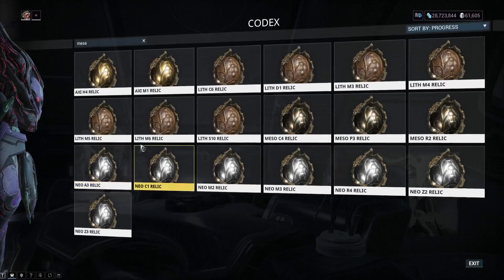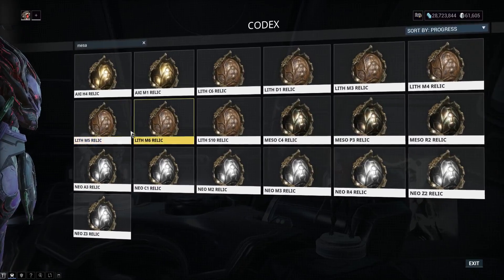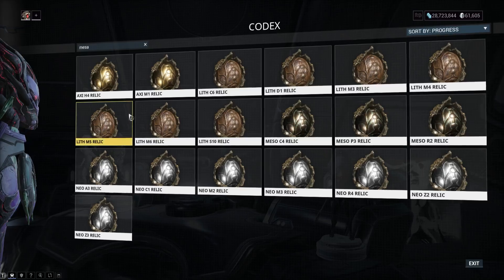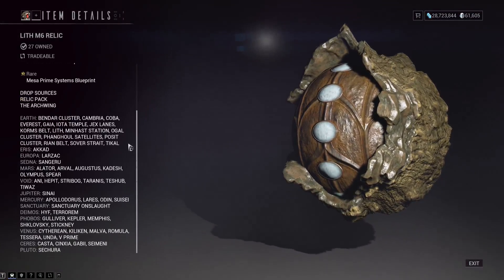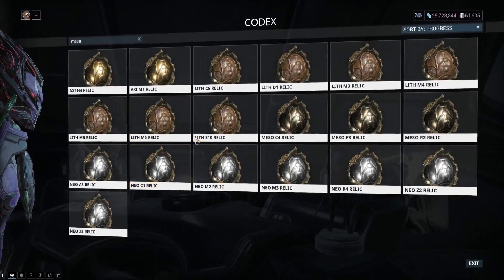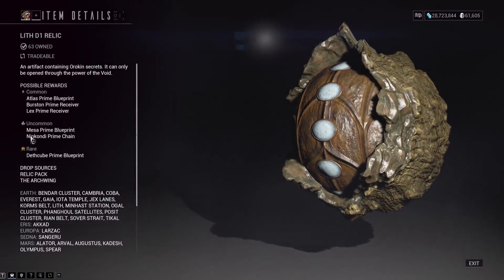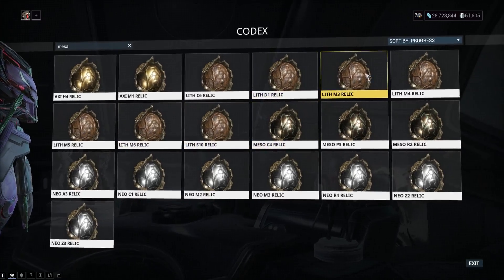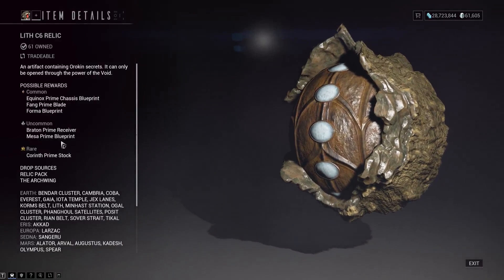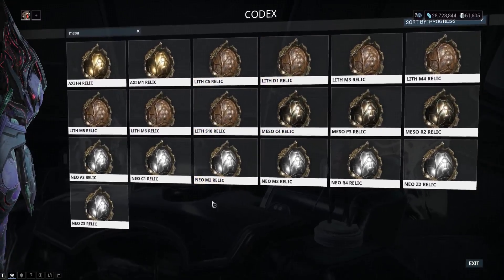So if you've got nothing else to do in Warframe, you could just farm Hepit a bunch of times in these last two days and try to get these parts for the future when Mesa Prime is vaulted and possibly a lot more expensive. Another nice thing is that pretty much every relic dropping from Hepit has something involving Mesa Prime — this also drops the Mesa Prime Blueprint.